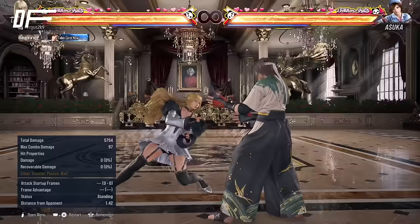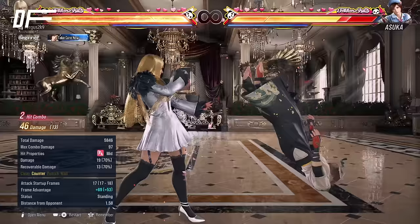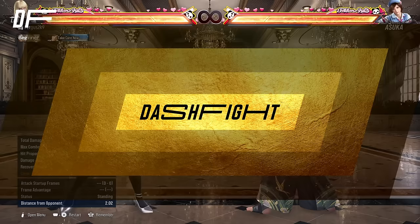Lily to me is a bit more rushdown oriented with many opportunities for oki because of her strong punishment, such as 2-4 for early punishment and while standing 4 for early punishment as well. She also hits like a truck thanks to her new tornado move in qcf 3, which was introduced in Tekken 8, so her damage output is very, very high as well. Let's get into the key moves with Lily and show how she can be played in better detail.